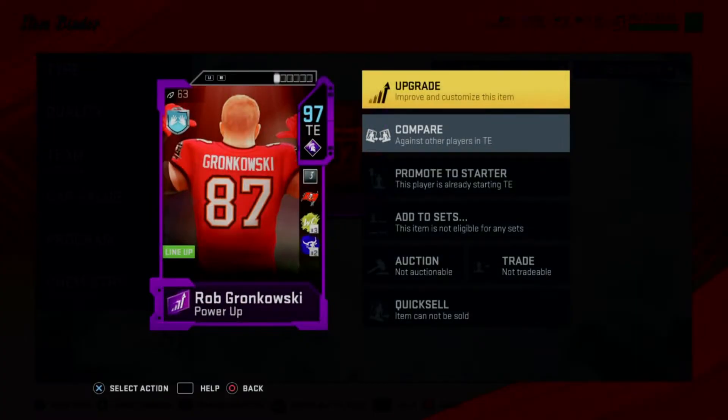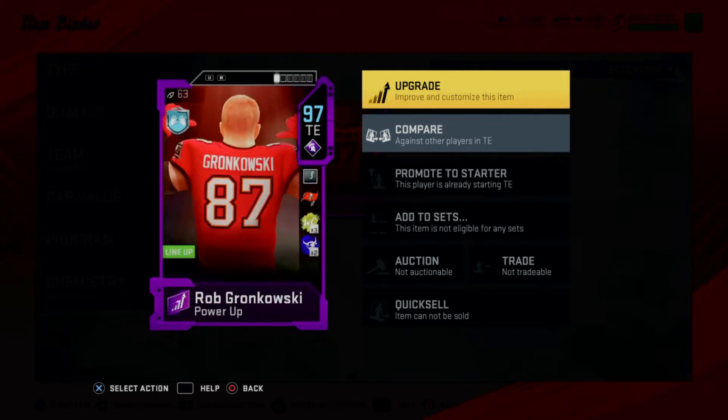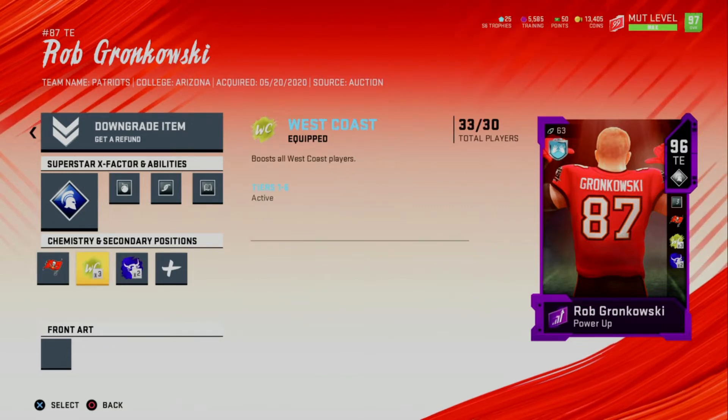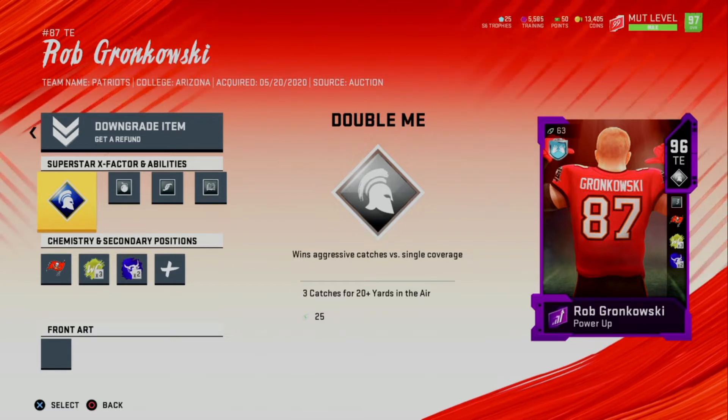Now let me show you guys the Rob Gronkowski card — 97 overall. He's got 89 speed, 90 strength, 96 catch, 97 catch in traffic, 94 spectacular catch, 90 short route run, 85 medium route run, and 80 run block. These stats are looking good for Gronk. He's 6'6", a very tall human being, he's a beast. I also like the card art.